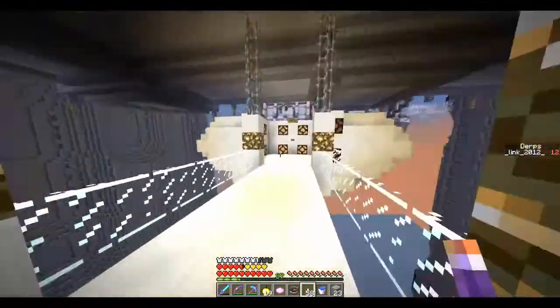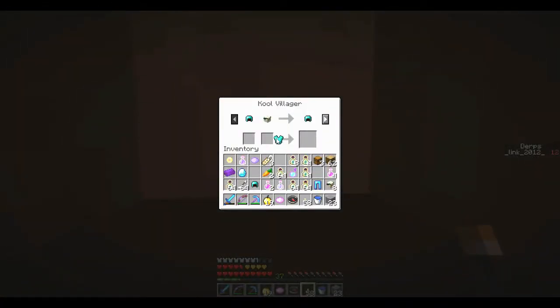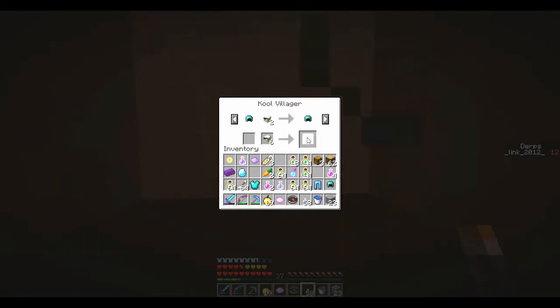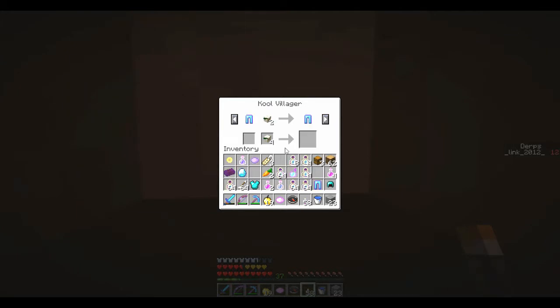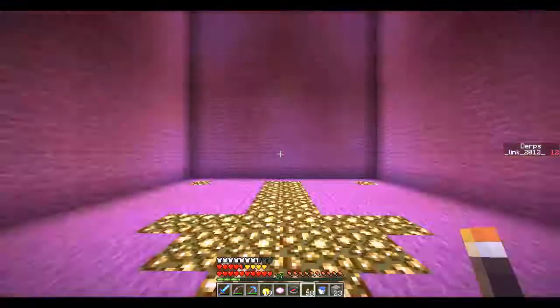Once they're unbreakable, we'll be set. No, I don't want that one — I want this one. Boom — chestplate, now leggings. You can already put these leggings on, actually, and then we'll go make the other stuff.